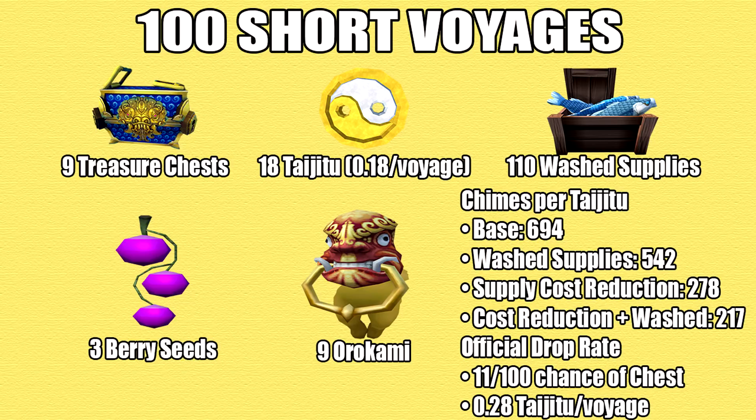The other items I found were 9 treasure chests, which contained 18 taijitu and 3 berry seeds. I also found 9 orokamis and 110 wash supplies. That means 35% of the islands got me a supply crate.